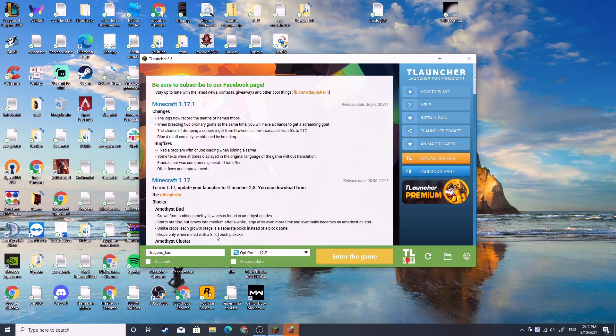Or if you have a premium account, you can click on accounts so that you can put your premium account in. Now I will choose the newest version and install it.